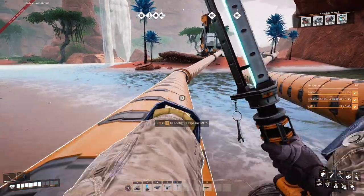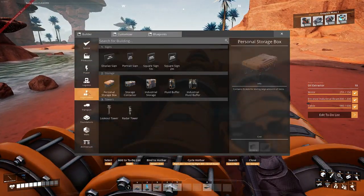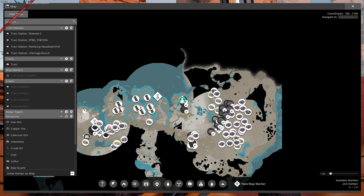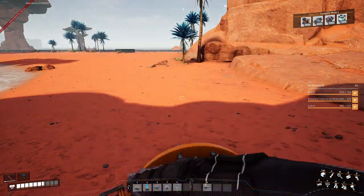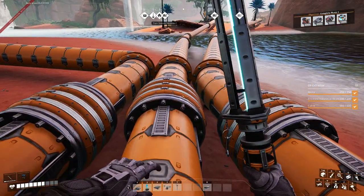Anyway, in the last episode we wanted to start on a big aluminium factory, but the problem was we don't have power. Luckily we have a whole bunch of oil here. The idea is to fuel up some normal and impure nodes — that's one, two, three normal and four impure — so six MK2 pipes, which will all transfer over to the spot where we're going to start our power plant.